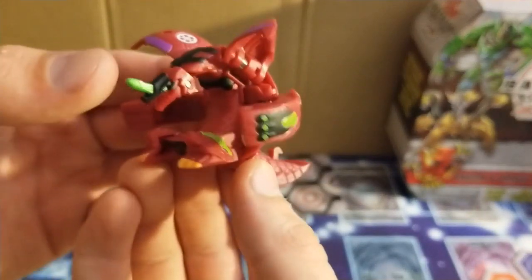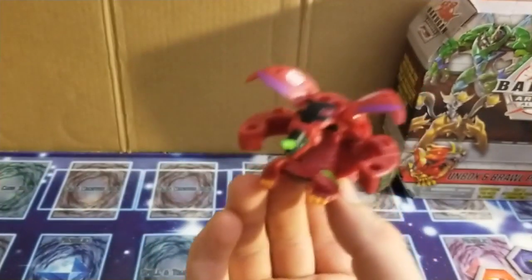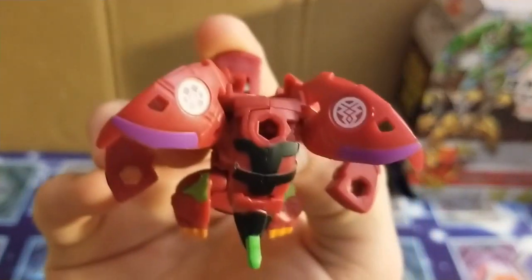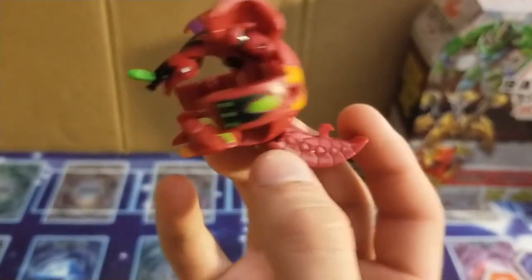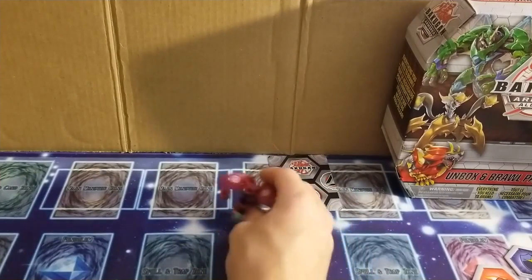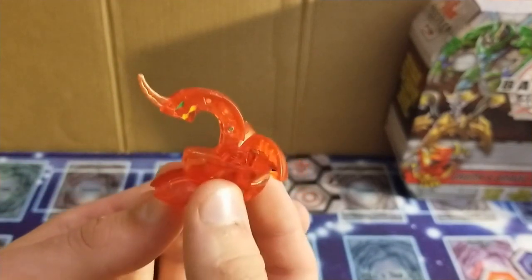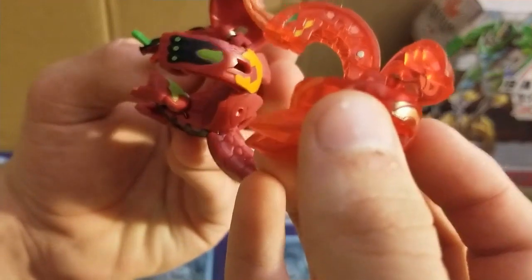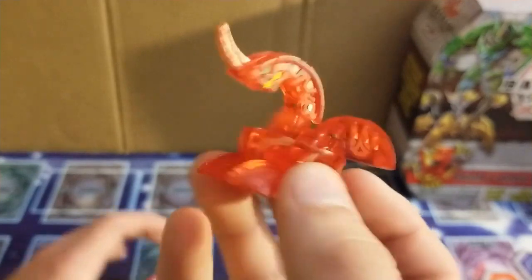Here is Dragonoid Treaderous out of the packaging. He looks pretty cool. It's definitely really good paint accents on it. I think that the black, green, and purple look really good on the red. For some reason, he reminds me of OG Dragonoid — I guess it's because of how the neck is.